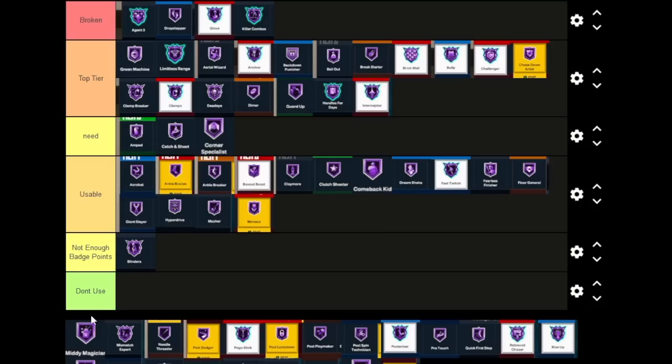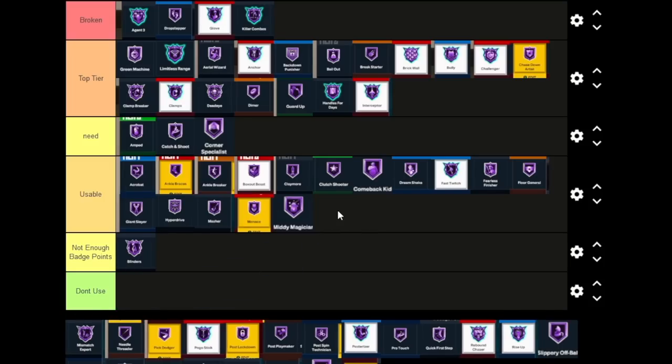Mini Magician — I would say it's Not Enough Badge Points because if you're going for twos, just dunk. Dunks are really good this year, especially flashy dunks which give extra bonuses to takeovers. For the people that do layup-range builds I'll go Usable, because it's never really a tier-two or tier-three badge.